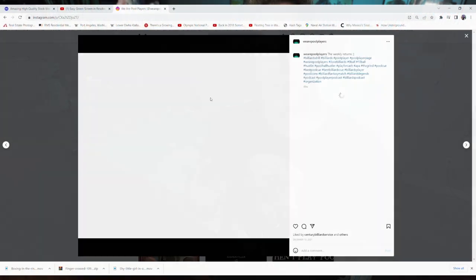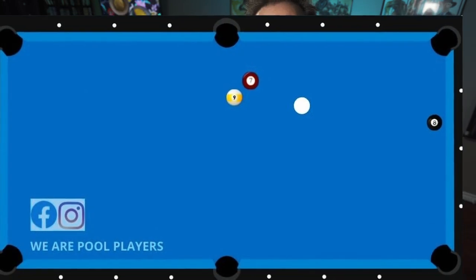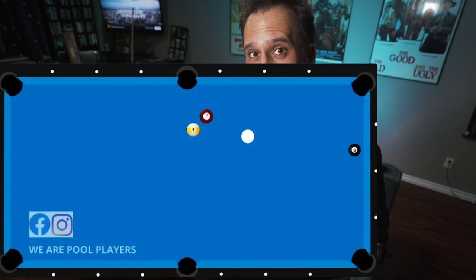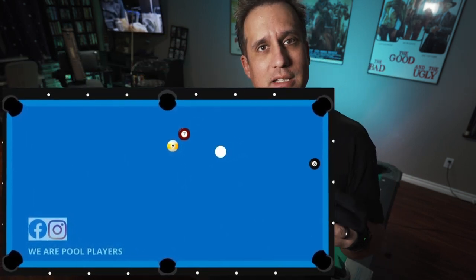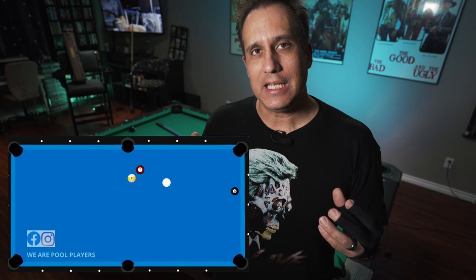We Are Pool Players is an Instagram and Facebook group that poses scenarios for you to figure out how you would attack. I've loved them for quite some time and I've been thinking about doing a few videos. I've chosen one to start with in particular because it's something that happens so often — we are posed with a decision where we've got a ball and we can take it to more than one pocket. Let's talk about what we should be thinking and what we should be taking into consideration.